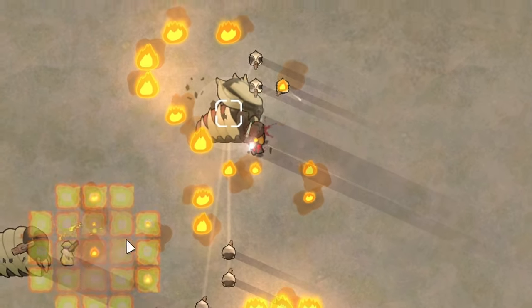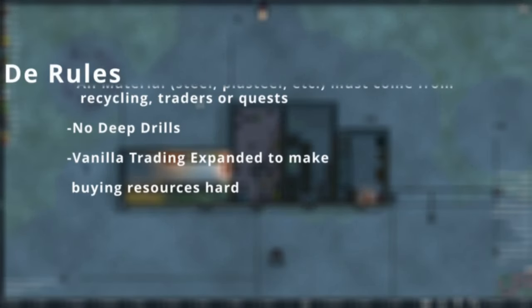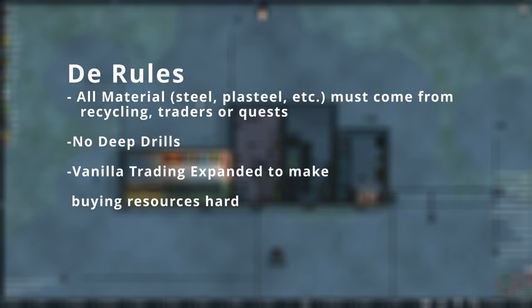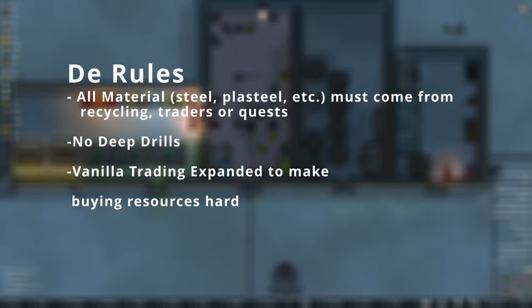Unfortunately, the material required to build these converters requires power focus chips, which Dog only has three on hand. To get more he would have to get them from the war queens of the RimWorld. For this playthrough, all of our materials will be coming from recycling, traders and quests — absolutely zero use of deep drills. We also have Vanilla Trading Expanded installed, which means that as we buy more and more steel and components their prices will eventually skyrocket.